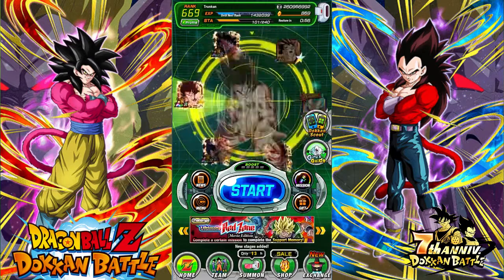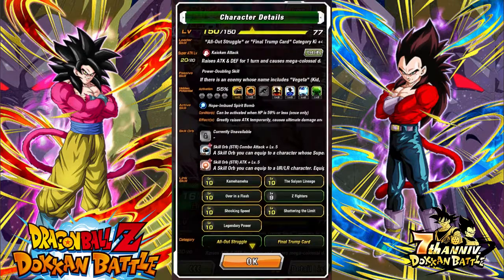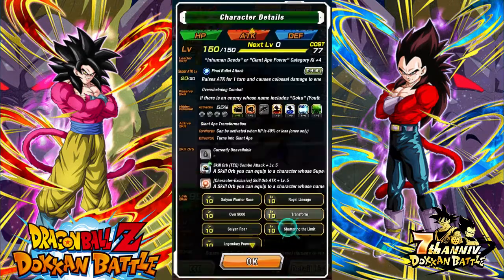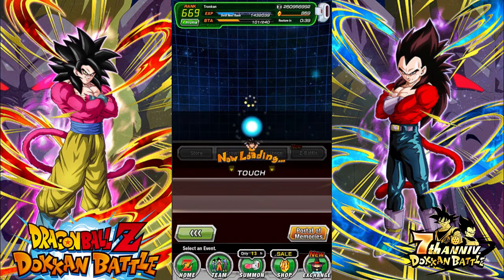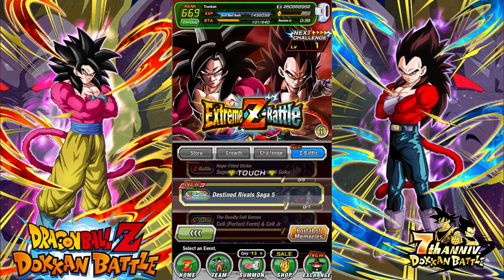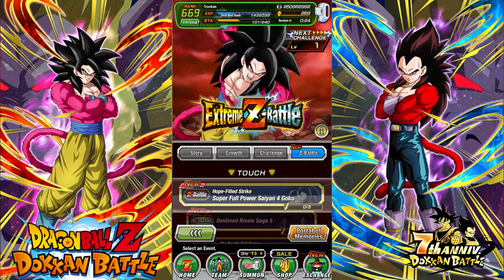I was actually going to test out these two — he's still one link off. I've been trying to get his links done, but I do have Great Ape Vegeta's links done so I have to do a showcase on him. I've got so much content to do — showcases on the three year and four year anniversary units, all rainbow max links, plus this guy once I get his links maxed.